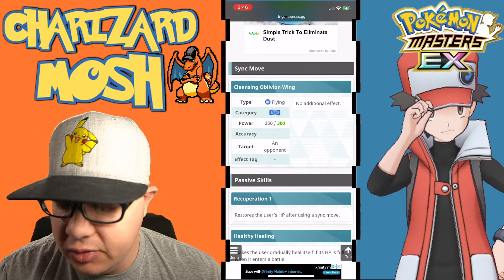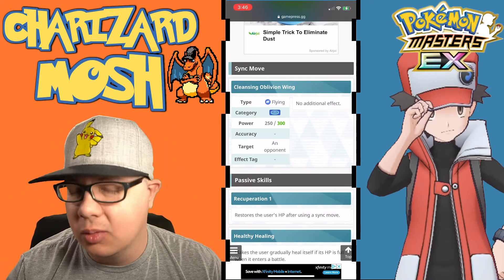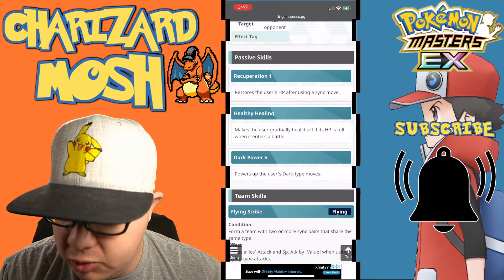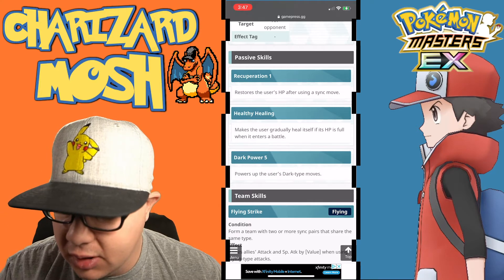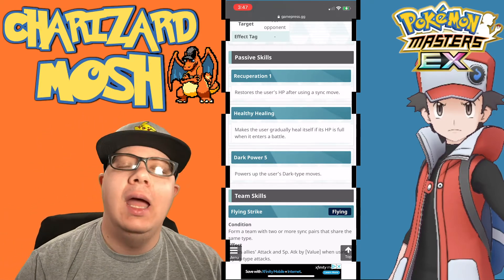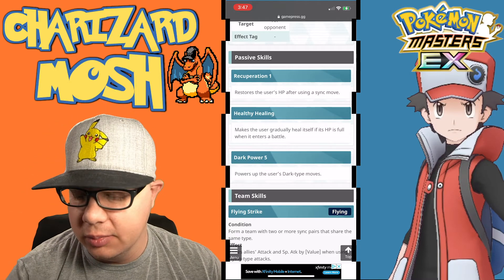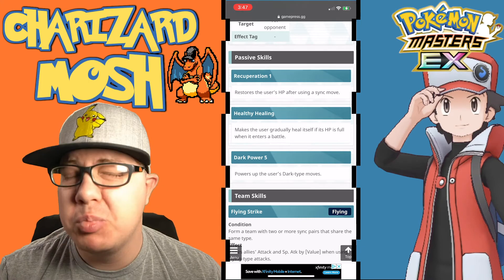Speaking of sync moves, we have Cleansing Oblivion Wing — 250 to 300 power depending on how powered up it is — with no additional effects because it is already pretty good. Now the passive skills — this is where Yveltal becomes even more broken. It's got Recuperation 1, which restores the user's HP after using a sync move. Healthy Healing makes the user gradually heal itself when its HP is full and it enters a battle. And Dark Power 5 adds to the fact that Yveltal can be a really good dark type striker even though they made it a flying type — it powers up the user's dark type moves by 50%.